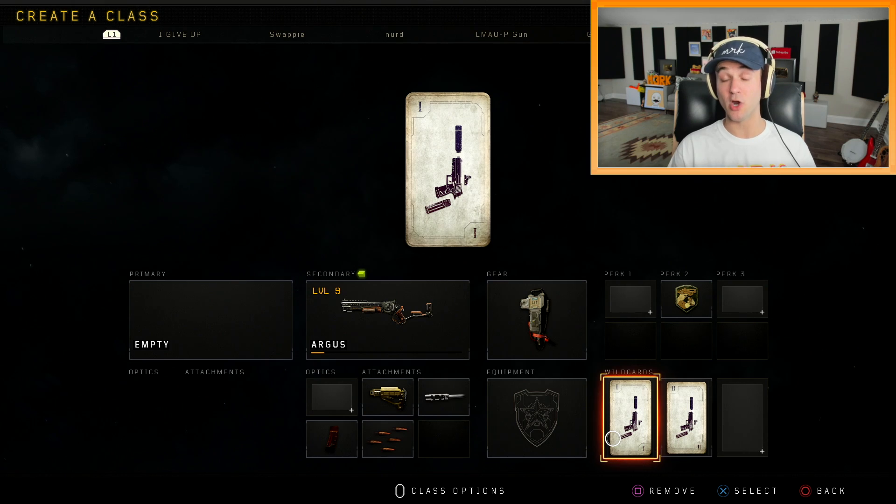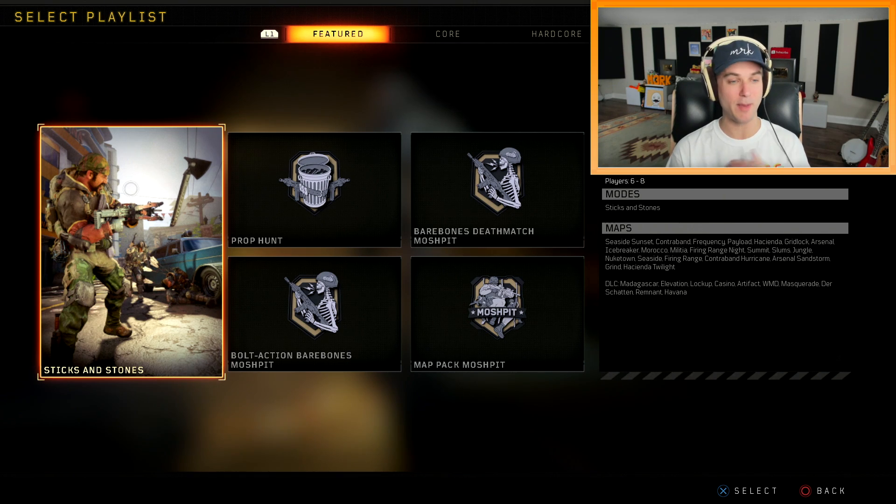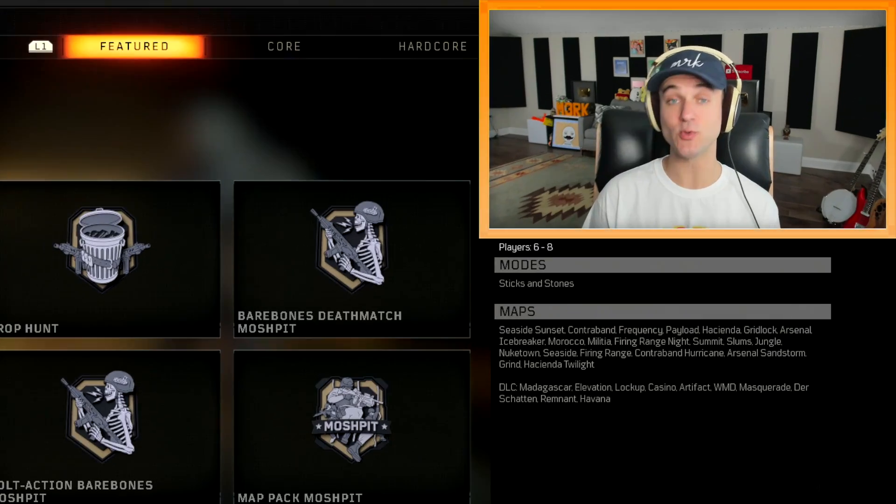I'm most likely going to be making a separate video about the Argus, so if you guys wanna see that make sure to drop a like. But seriously, today's video is about the crossbow. It's because Treyarch has added Sticks and Stones into Black Ops 4. I wasn't lucky enough to get it from the ultra weapon bribe, I haven't gotten it from a reserve case, and unfortunately you can't get it from the stream, so you can't really earn it for free - which once again is a bummer. But that's Black Ops 4, so today we're gonna be playing some Sticks and Stones.